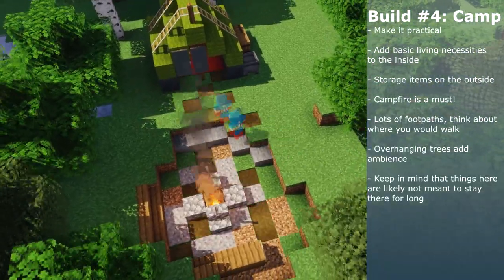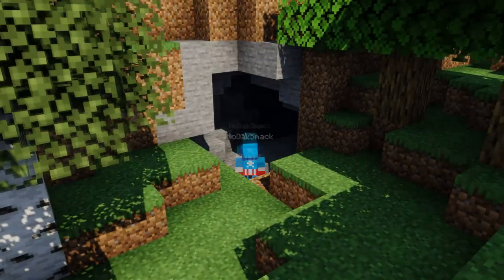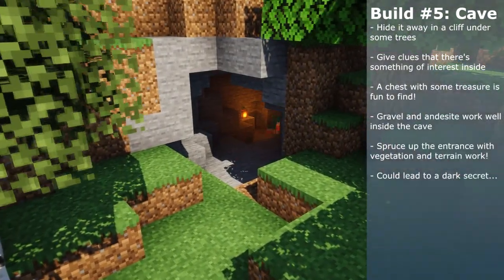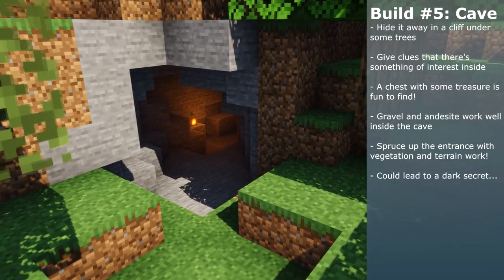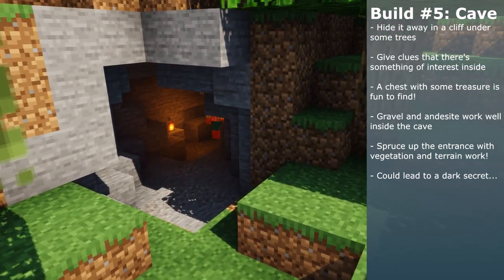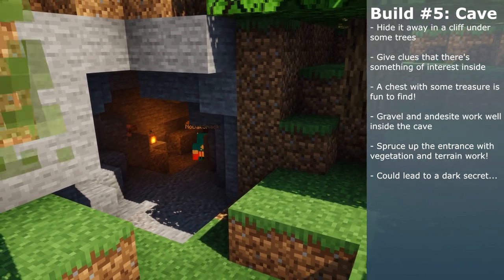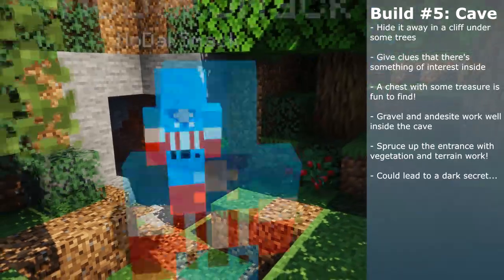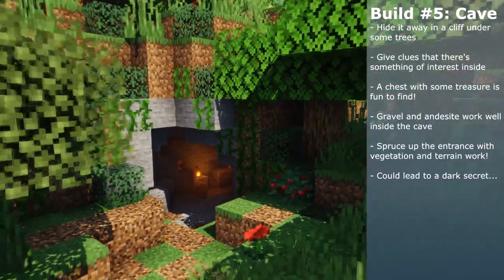Something that I encourage you to do with your builds is to fade them into the world. The concept is the same as what we're doing with our world as a whole — we are slowly diffusing our builds outward until they fade into vanilla Minecraft. Do that with the vegetation around these little builds so that there isn't a harsh boundary between what you build and what's around it, by sprinkling bone meal around it and thinning out the grass as it moves away from your build.